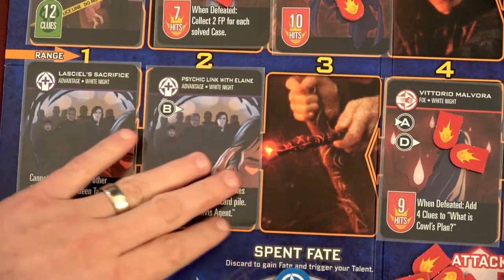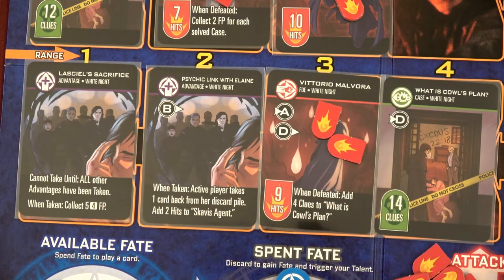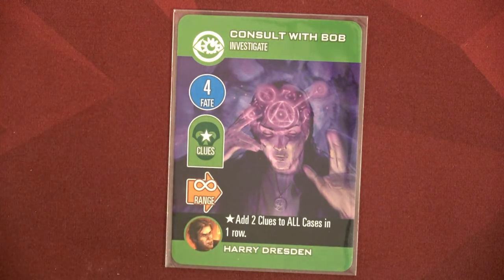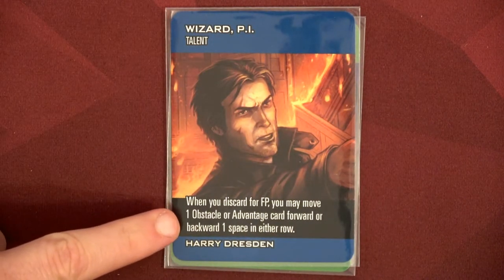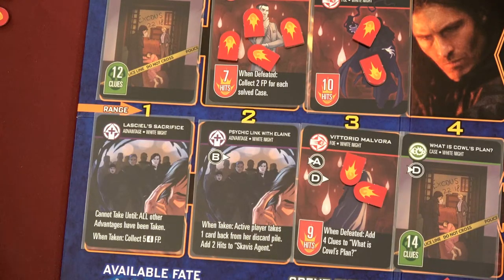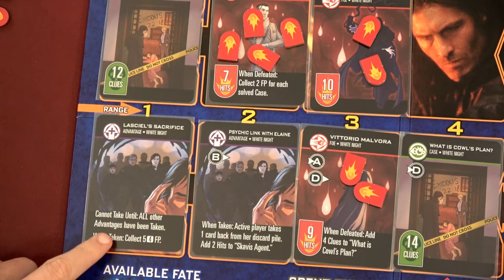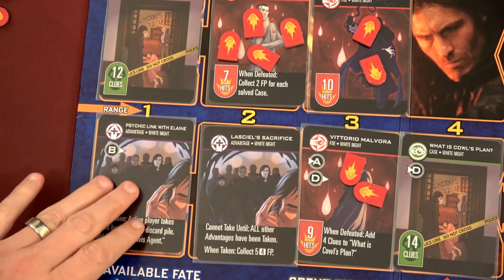Now we have one case solved but there are four foes still on the board, so we need at least one more case and to eliminate some foes. Harry is going to discard and use his talent again — gaining four fate points and moving an advantage. We can't take that last advantage until all others have been taken, so we're going to swap these two locations so that next time Harry can grab the psychic link with Elaine.